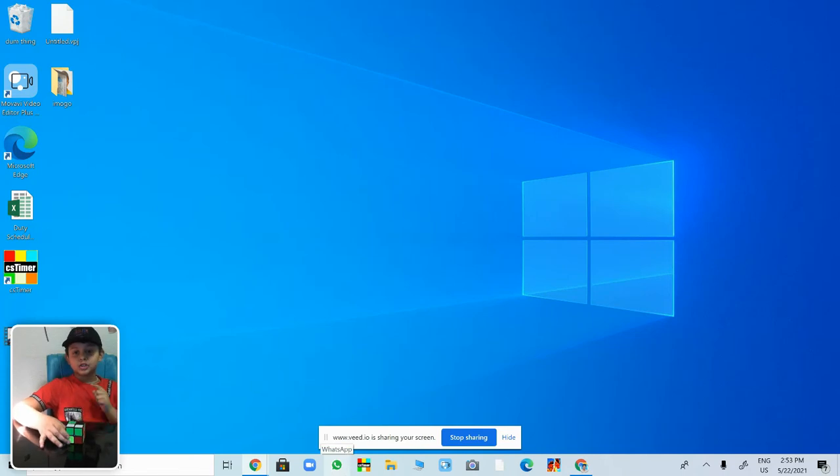What's up guys, welcome back! Today I'm back with another video and I'm going to be speedcubing with my cube here. It has some colors on it — it's red and blue. I don't know how it went but yeah.